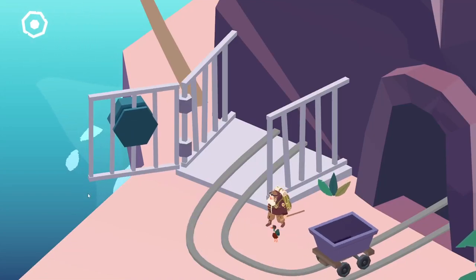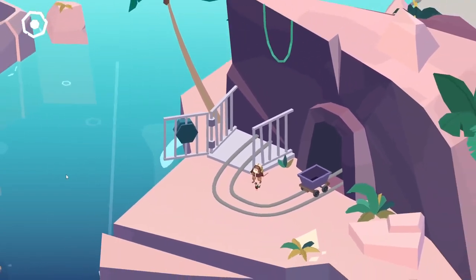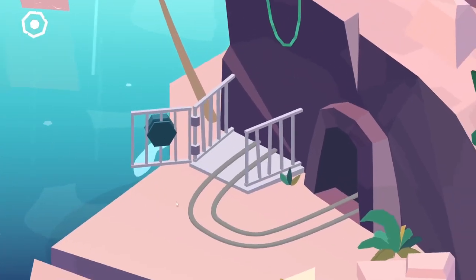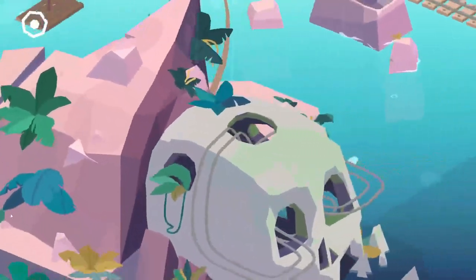Have you been looking for a cozy simplistic puzzle game to pass the time? Then Down in Bermuda is perfect for you. It is a not too long game where you help Milton, the main character, escape Bermuda after he crash-landed his plane there.